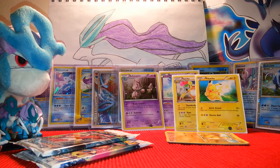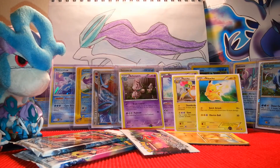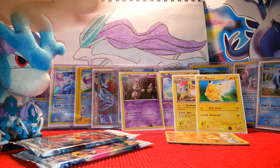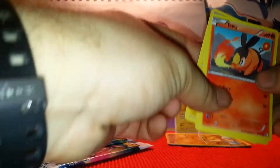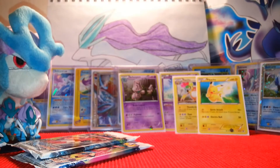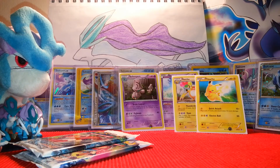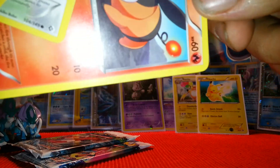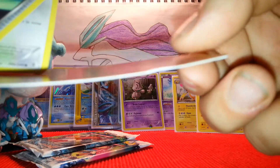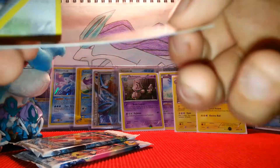But yeah guys, let me know what you guys think about me getting a Plasma Storm box — or actually, I might just get one today and hope that you guys want to watch it. There's another card list, useful stuff. So: Tepig, Pikachu, and Switch. Not bad. The Tepig is bent really bad on the side, that sucks. But I already have Tepig, so whatever.